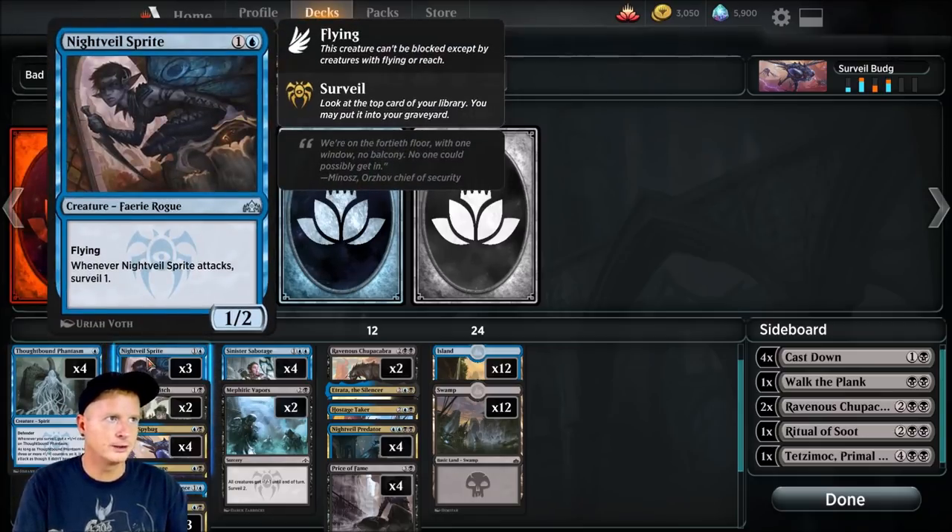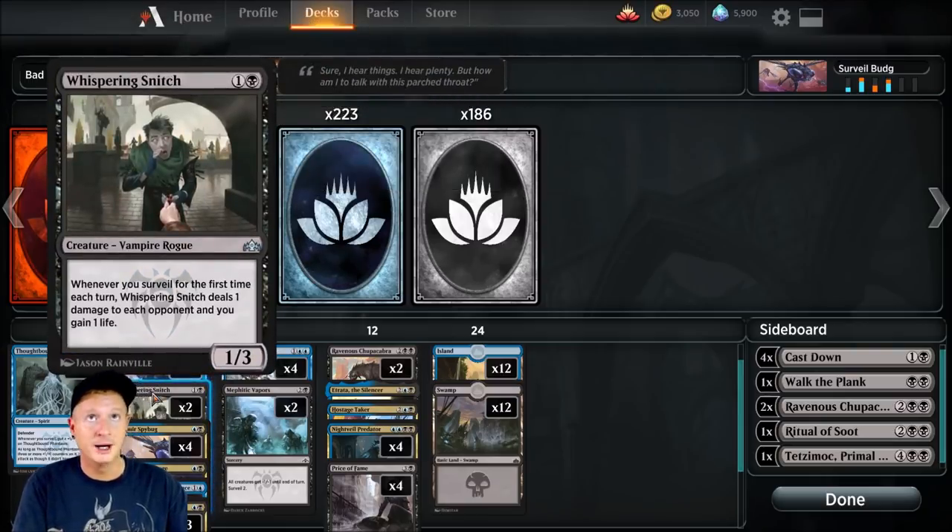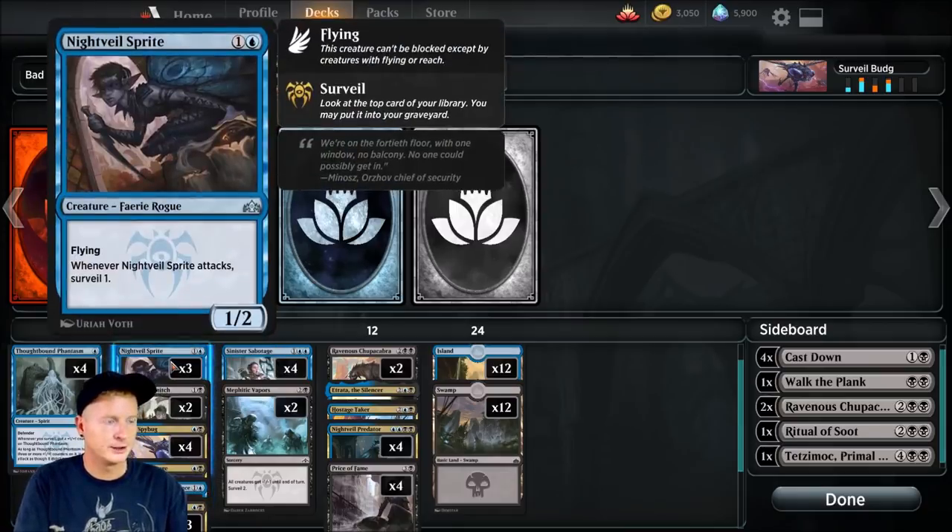Next, we have the Faerie Rogue, Nightveil Sprite. Flying — whenever Nightveil Sprite attacks, we surveil one. Pretty cool card. It is flying, so it could be a little more difficult to deal with, and we're hoping to get that little surveil off in the sky for one damage. We're running three of the sprite. Whispering Snitch is a two-drop. Whenever we surveil for the first time each turn, Whispering Snitch deals one damage to each opponent and we gain one life. Really neat little card to sneak in one damage — it's got three defense. We're running two copies of that.